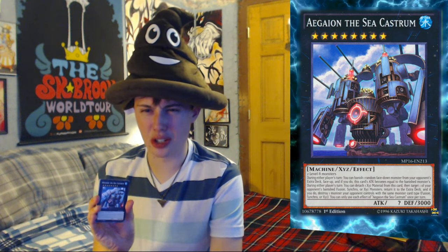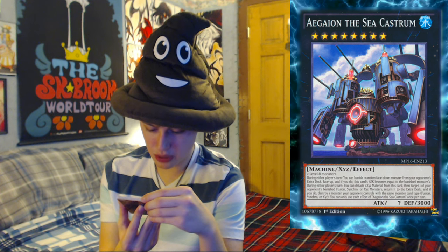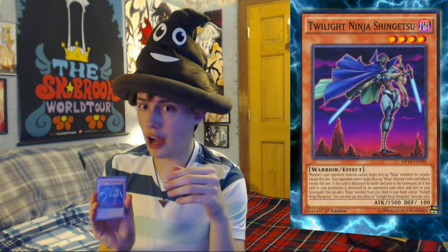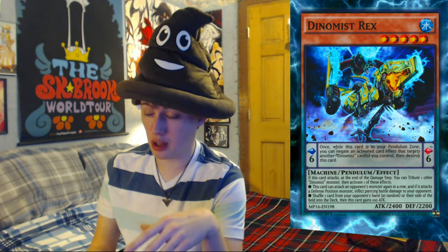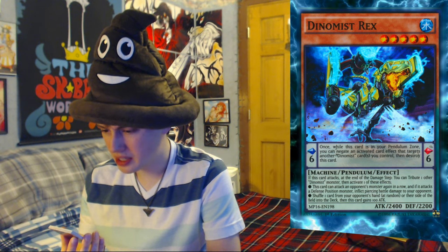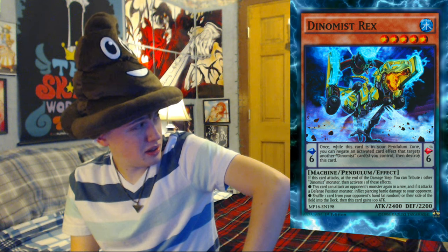Aegon the Sacastrium — wait, was that the Thundercat Fortress? What the fuck? Thundercats are on the loose. Aegon — sweet. Two level eight monsters, attack question mark, defense 3000. Super Heavy Samurai Big Waraji, Double D Necro Slime, Ignite Veteran, Twilight Ninja Shingetsu. Dino Mist Rex — as long as we're going with the Power Rangers reference, that's like the Scarlet Ranger from Time Force who had the T-Rex or V-Rex or something. Man, I really feel bad for my Power Rangers knowledge, I used to know that stuff back in the day.